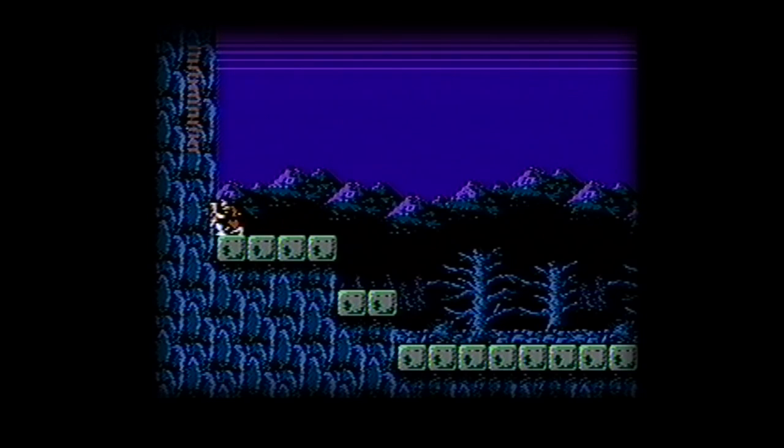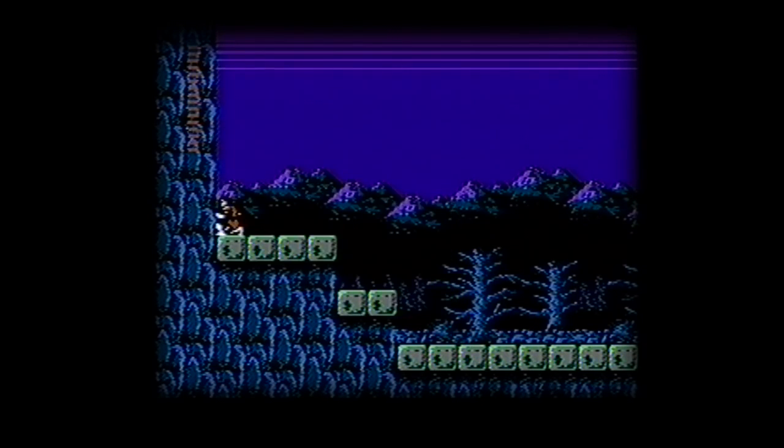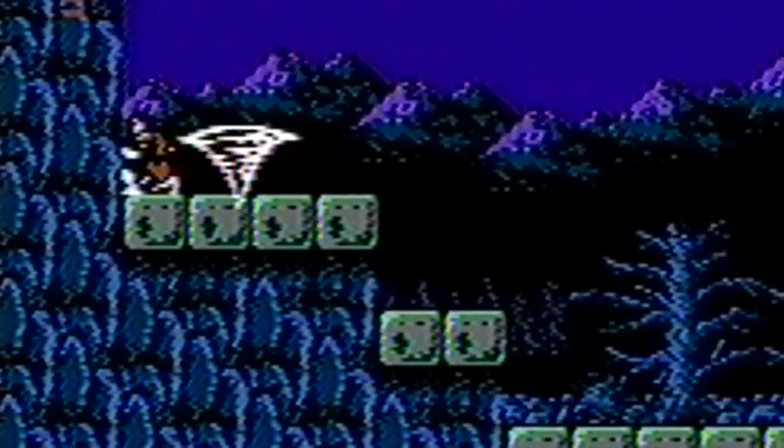The most annoying cryptic thing of all is how it never tells you how to pass through the wall. Would you guess that you're supposed to pass through this wall? You need to have a red crystal selected, and be kneeling down, and wait a little while before this magic tornado comes and takes you to the next part of the game.